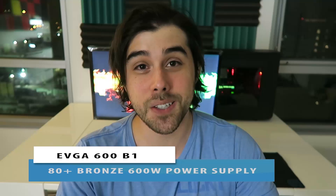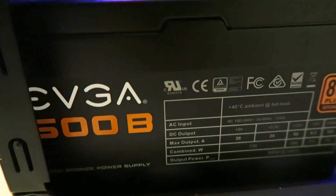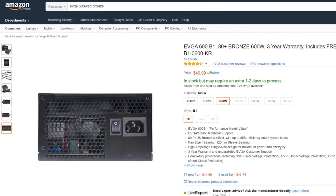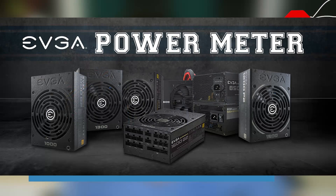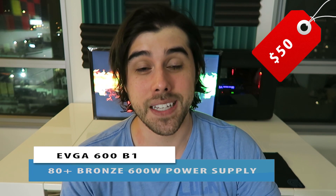Lastly, for the power supply, I went with the EVGA 600-watt bronze-certified non-modular power supply for just $50. 600 watts is more than enough for this build given the efficiency of the Pascal GTX 1060 and the Skylake i5 — you could get away with a 430 or 500-watt unit, but they're priced similarly so the headroom is worth it. You also get EVGA's incredible customer service, 24/7 technical support, up to 85% efficiency under typical load, a silent 120mm fan, high-quality capacitors, a single-rail design, and a three-year warranty.